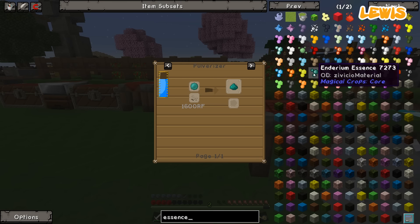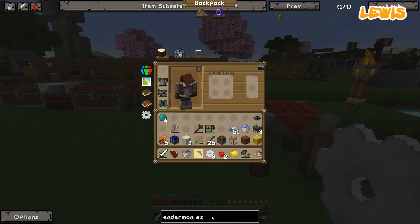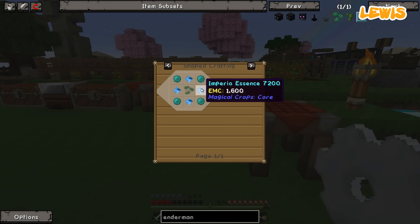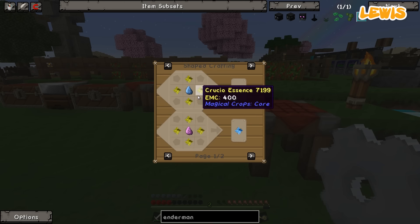Enderium Essence. Enderium sounds wrong. It says... ah, Enderman Essence. Okay, there is an Enderman Essence. Gemcast done. So — Enderman seeds. They need four ender pearls, which we have. And we need some Minicio Seeds and four Imperial Essence. Minicio Seeds. And Imperial Essence comes from the Crucio Essence. I think we have to go up the whole magical crops process. We should do that.